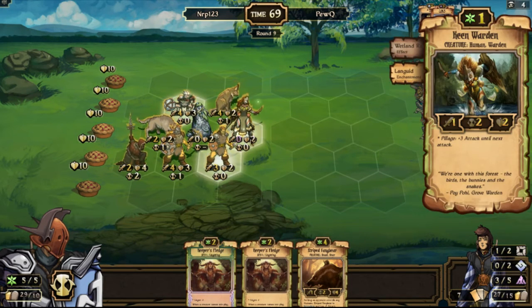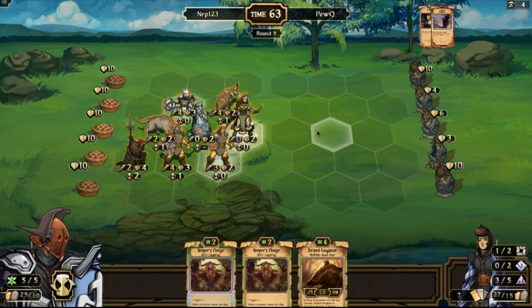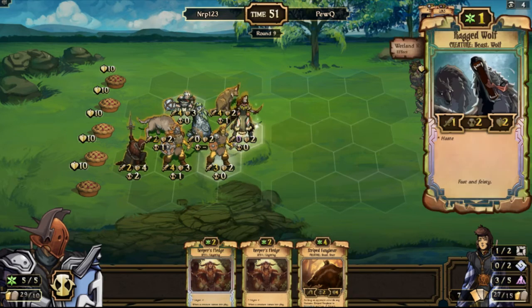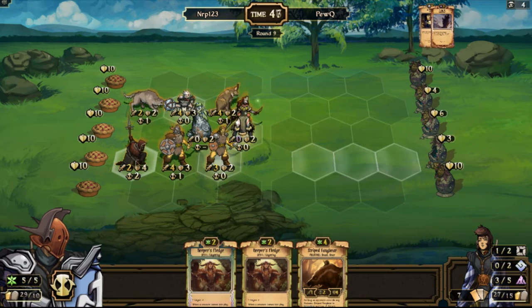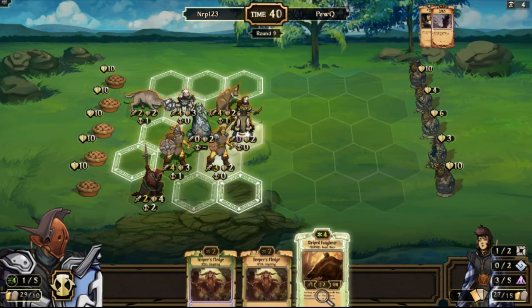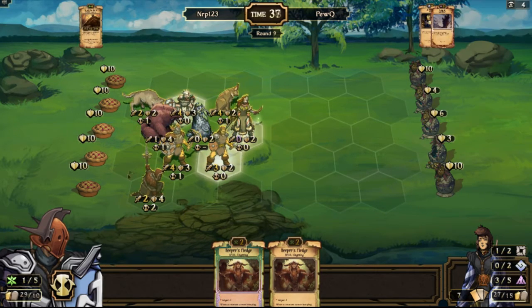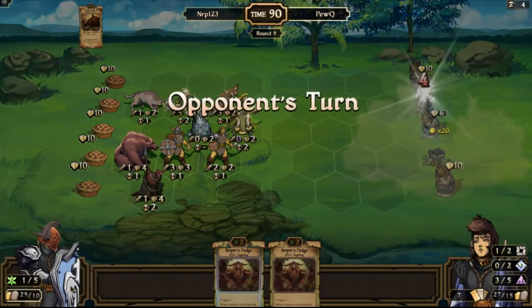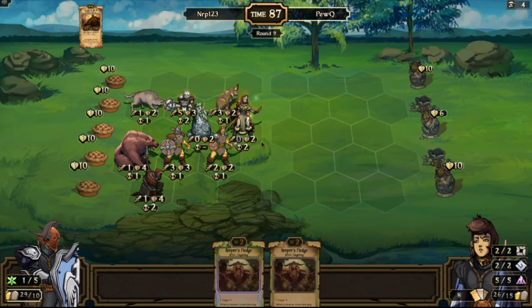If I had sacrificed it earlier I could get this guy to one attack, which means he could get the Pillage effect off. But since that's not the case, I'm just gonna play the Fangbear this turn. I'll take out that idol. I will maneuver my way around here so I can set myself up to win next turn. This zero-attack thing right up the middle is kind of locking me up.